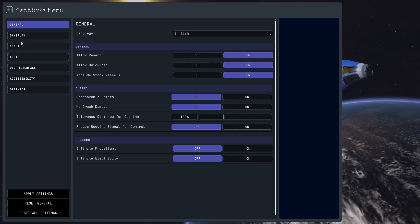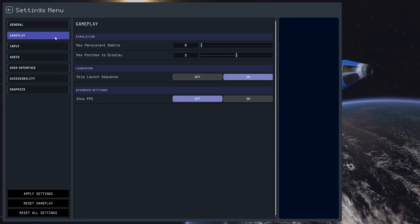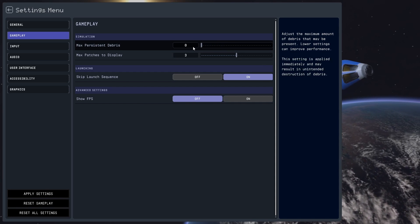You'll want to change persistent debris to zero. Even a single part left sitting unattached can massively slow down load times.